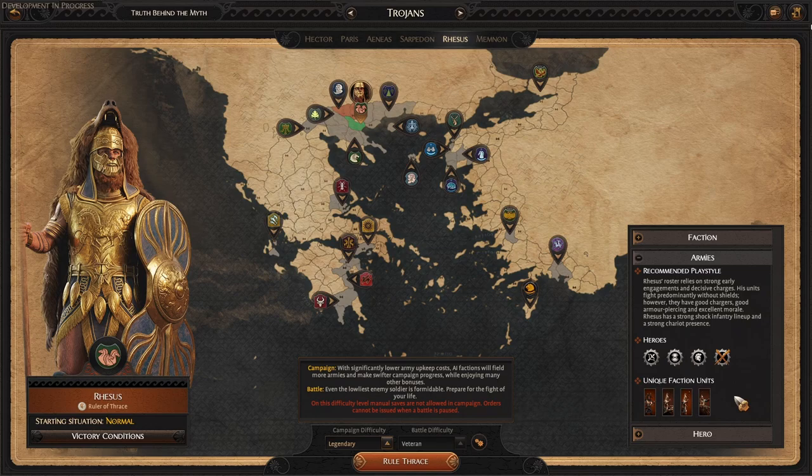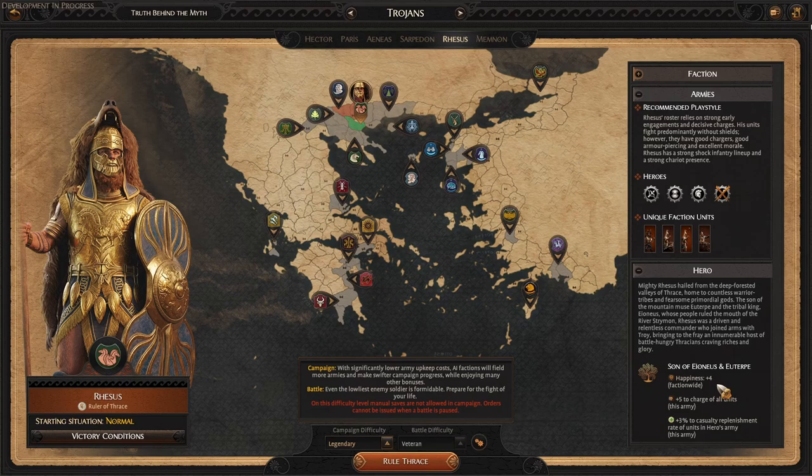With our unique units, we're not going to go over them here — we will take a closer look at all the units. There are 27 unique new units for Rhesus, as there are a lot of units added in this DLC since both factions are representing new cultures with completely new rosters. We'll be using a custom battle to take a deeper look at each of his 27 units. Lastly, we have our lineage bonus of providing plus four happiness faction-wide, plus five to charge for all units in his own army, and plus three percent casualty replenishment.